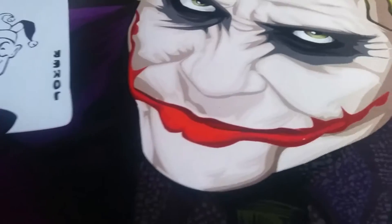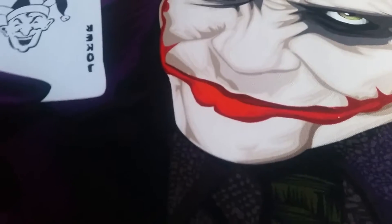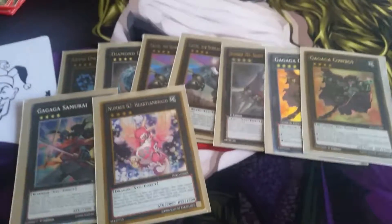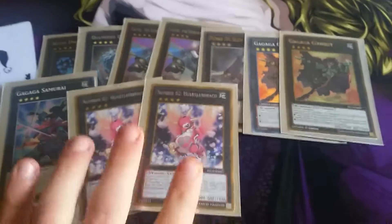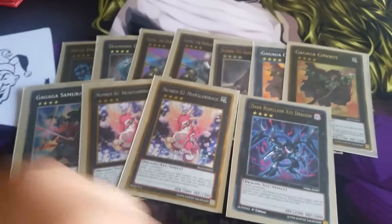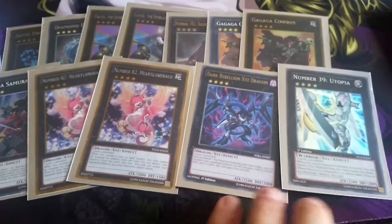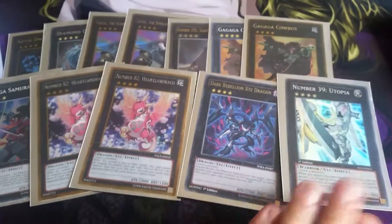Moving on to my extra deck — I only run rank four cards, just stuff to protect me, pretty basic. One Abyss Dweller, one Diamond Dire Wolf, two Castel the Skyblaster Musketeer, one Silent Honor ARK, two Gagaga Cowboys for OTKs, one Gagaga Samurai, two Heartland Dracos to attack directly, one Dark Rebellion Xyz Dragon to get rid of pesky monsters, and one Utopia. I'm looking at trying to get a Utopia Lightning — it is quite hard — but when I get one it's going in the deck.